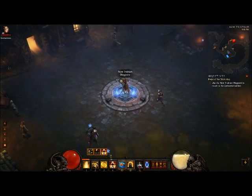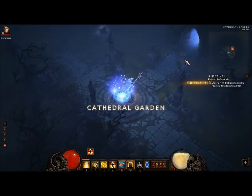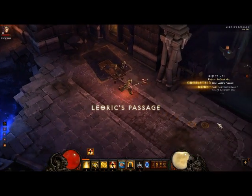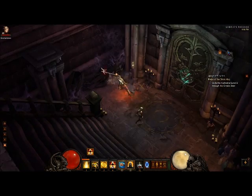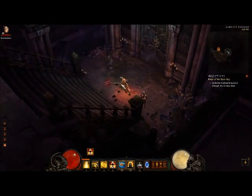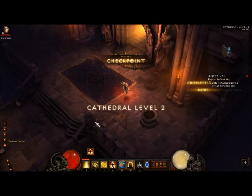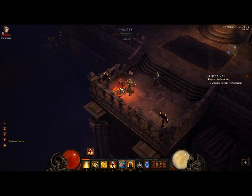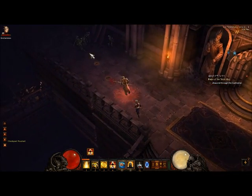Basically, you just do the quest. You go to Cathedral Gardens, go in Leoric's Passage, go down, open the door, and make sure you're breaking all the vases, all the barrels and everything. Because that's going to be a large part of the gold you get. You're going to want to go through the whole dungeon — kill every mob, open every barrel, pick up everything, every blue and yellow.